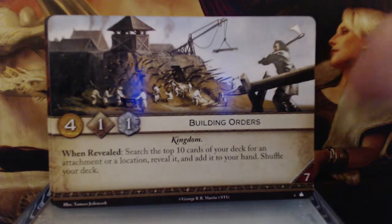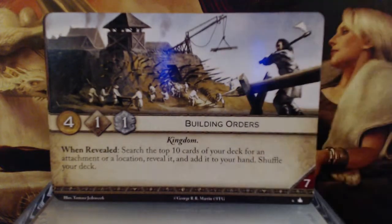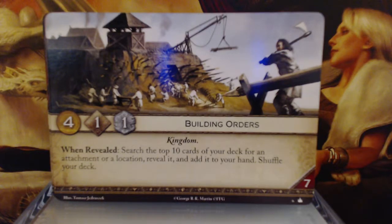Building Orders. 4 gold, 1 initiative, 1 claim — a kingdom card. When revealed, search the top 10 cards of your deck for an attachment or a location. Reveal it, add it to your hand, and then shuffle your deck. And it has a 7 reserve. Not bad — probably a really good early turn card when everybody is trying to establish themselves.